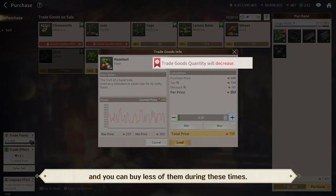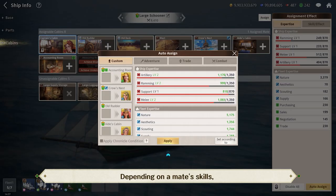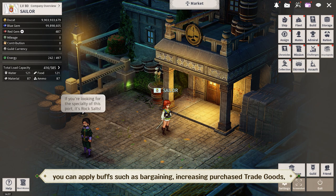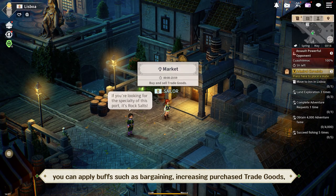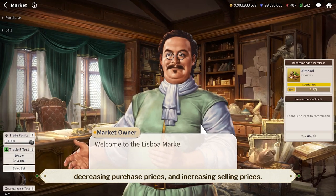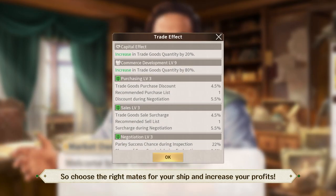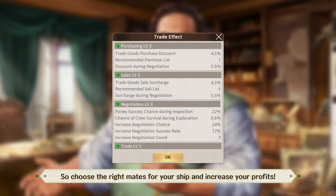Depending on a mate's skills, you can apply buffs such as bargaining, increasing purchase trade goods, decreasing purchase prices, and increasing selling prices. So choose the right mates for your ship and increase your profits.